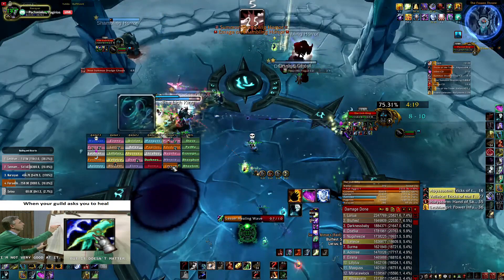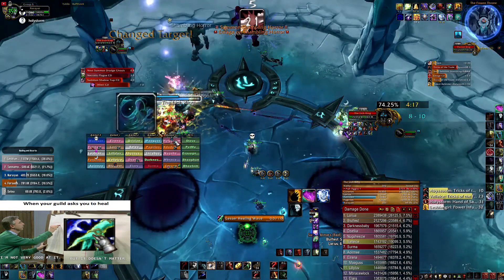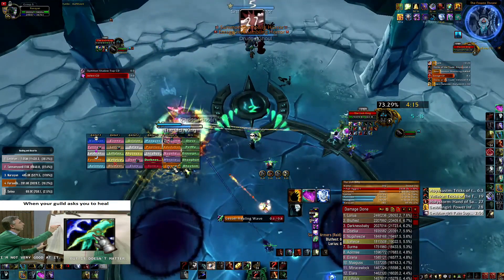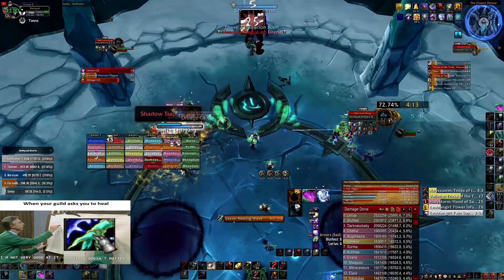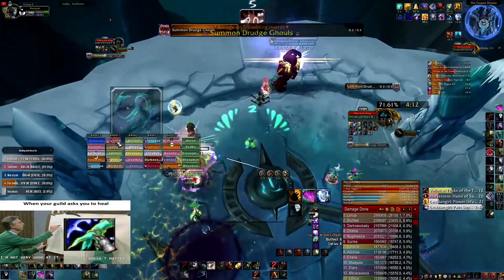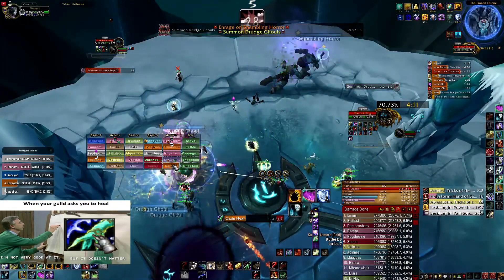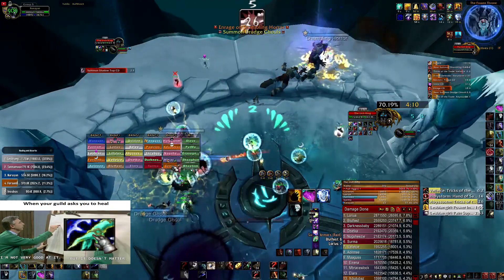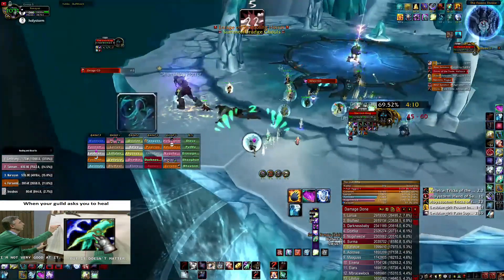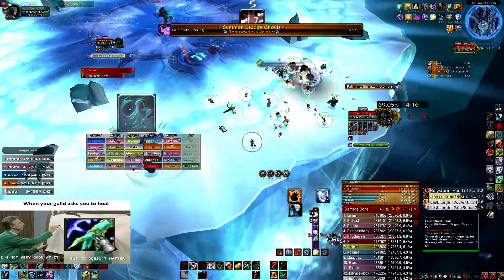We are already about to push into the first transition phase. I fail to keep the buff on the off-tank to reduce the physical damage, as you can see I still don't have it. Dispelling Necrotic here, and now we're gonna move inside. I'm gonna call my totems back and put my totems here, and then probably gonna do Mana Tide — time it with a priest.